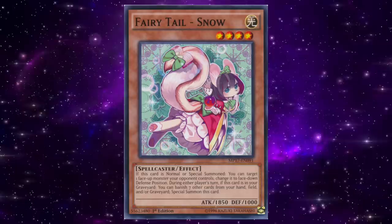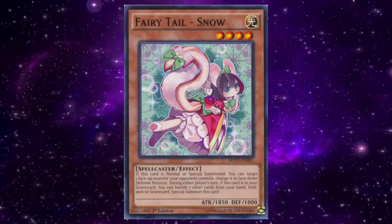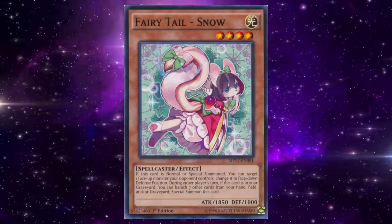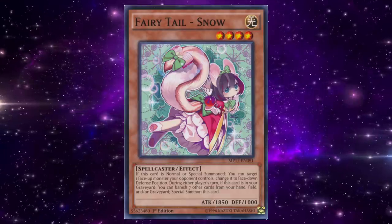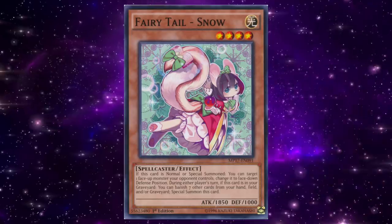While link monsters specifically can't be set face down, non-link monsters can potentially be stopped, and the overall ubiquity of their material requirements made it even easier to have Snow hit the graveyard in preparation for her revival effect, further increasing its potency. As soon as Snow hit the graveyard, the entire dynamic of the game changed — players constantly had to check the graveyard to see how many times a player could activate Snow in the same turn.